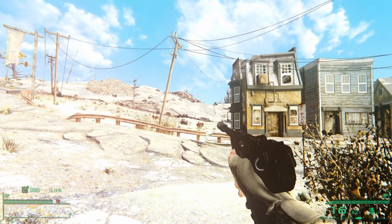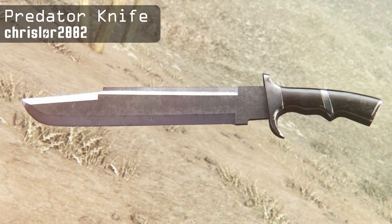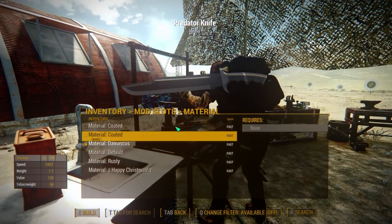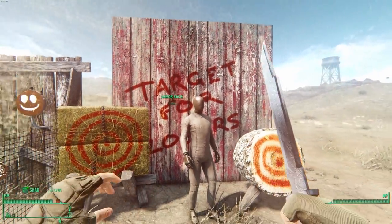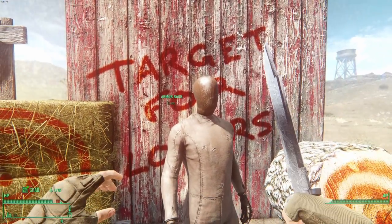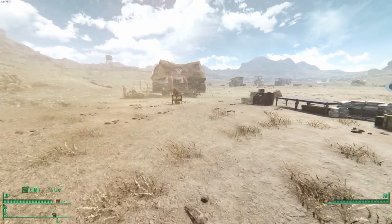We're not done with weapon mods just yet — I've got one more for you. It's called the Predator Knife, and it adds in a big bowie knife, specifically the one seen in the movie Predator. It comes with minimal customization — all you can do is upgrade its damage and change the finish of the blade, with the best one being Damascus. You'll have to craft it at the Chem Station since it's a unique weapon and won't show up in the leveled list. By default it uses vanilla knife animations, but I'm using a knife reanimation pack. It's a simple knife mod, but as a bowie knife enthusiast, this iconic movie knife makes for a fine addition to my collection.